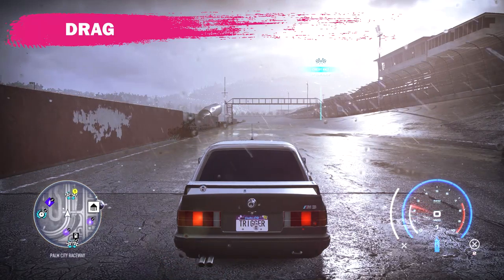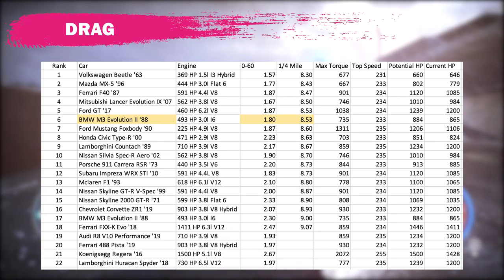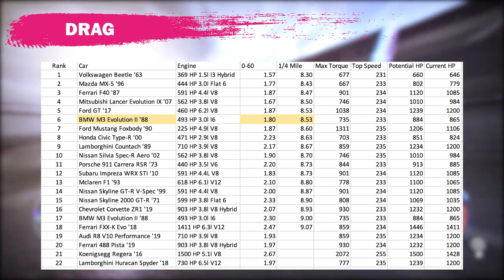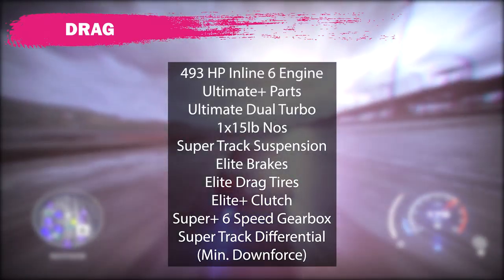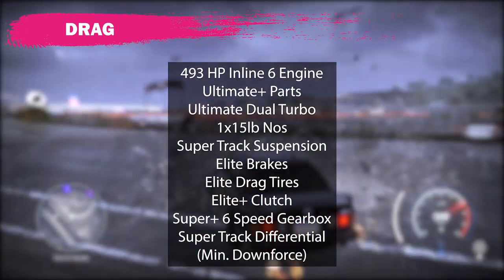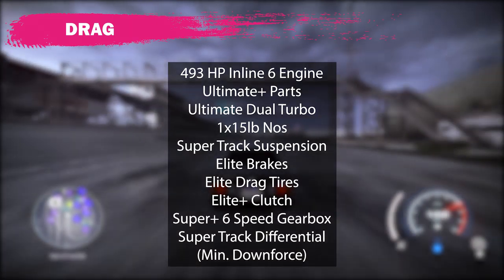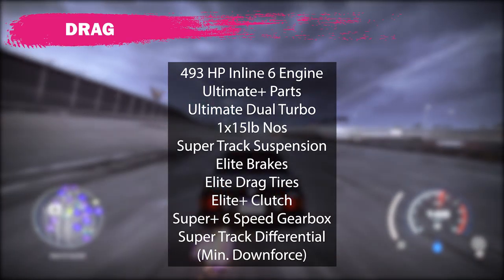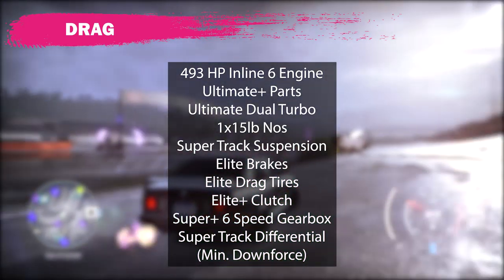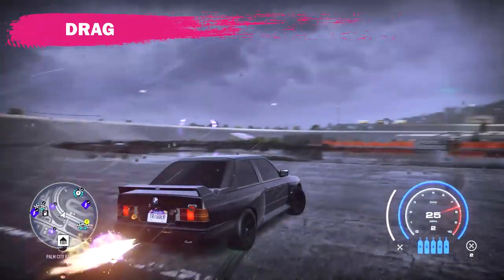I was able to build this car to be a drag car with a 1.8 0-60 and an 8.53 quarter mile. This puts it in 6th place overall out of all the cars that I've tested. The build looks like this: 493 inline-6 engine, Ultimate Plus Engine Parts, Ultimate Dual Turbo, 1x15lb NOS, Super Track Suspension, Elite Brakes, Elite Drag Tires, Elite Plus Clutch, Super Plus 6-Speed Gearbox, Super Track Differential, with minimum downforce.